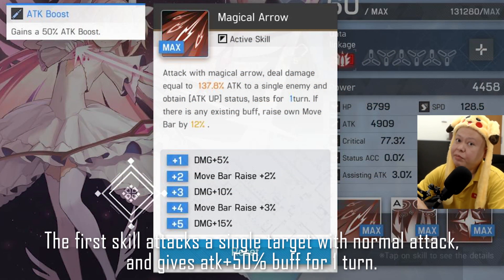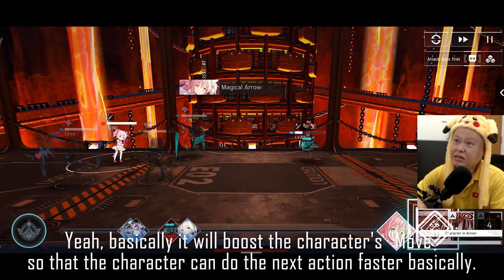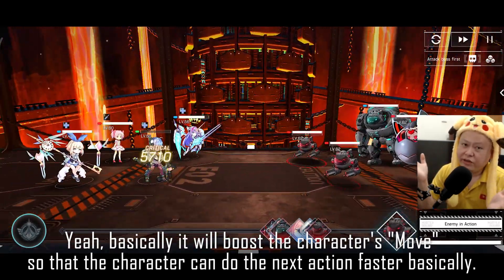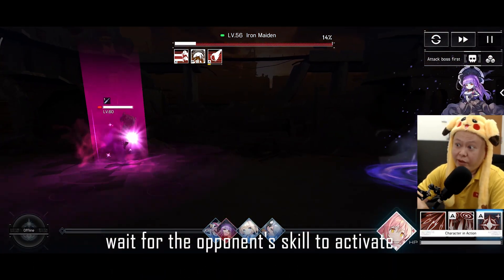Skill 1 attacks a single target with a normal attack and gives an attack +50% buff for one turn. Furthermore, if she is already in a buff state, it advances the action gauge — basically boosting the character's move so she can perform the next action faster.